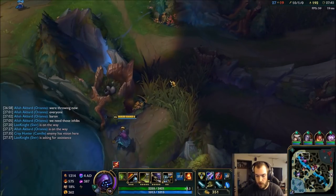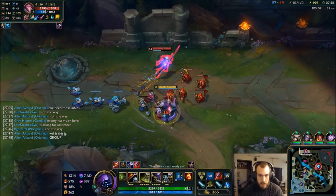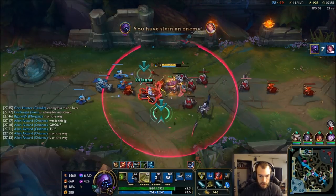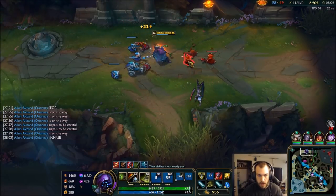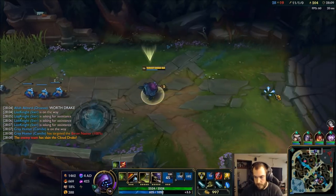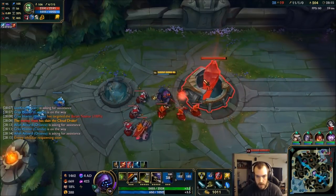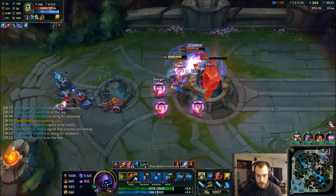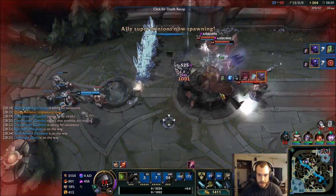I see three of them. If I see Fiora — time to kill her. Easy peasy, get all my lifesteal back. Throw them all bottom, just run towards the nexus. By the dragon — get the inhibitor at least.